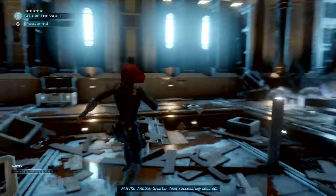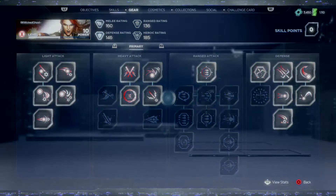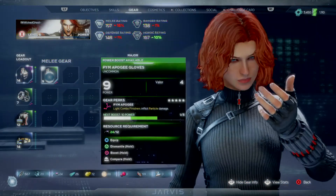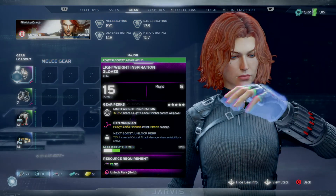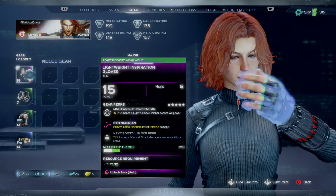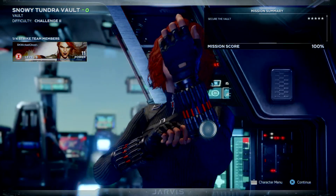Another shield vault successfully secured. Just like that, mission complete. We should get an epic gear — we're completing it once we get back to the ship. Excellent work Avengers — with this vault recovered, we've bolstered our resources and are one step closer to fully rebuilding SHIELD. Our agents in the field will continue searching for more hidden vaults, as this certainly wasn't the last one. Unlock next perk, just like that, there we go. We'll build this one up since it's an epic — we're going to keep epics. Thanks for liking and subscribing, stay tuned for another mission here on Avengers. Peace out.